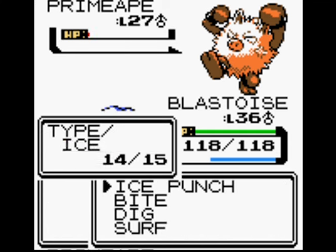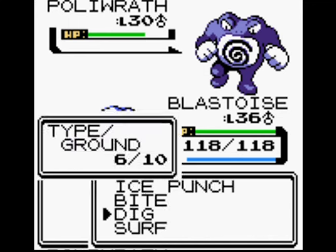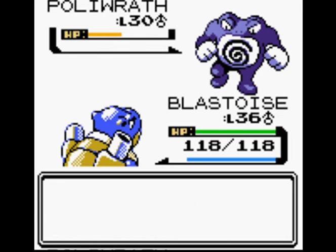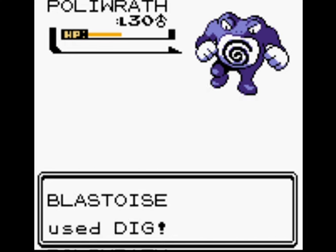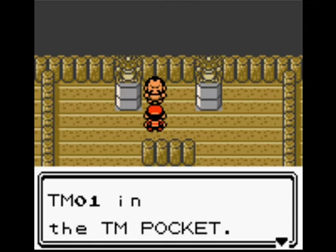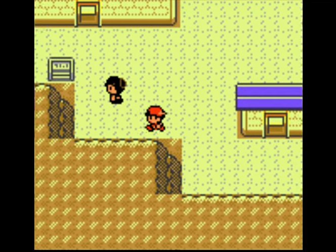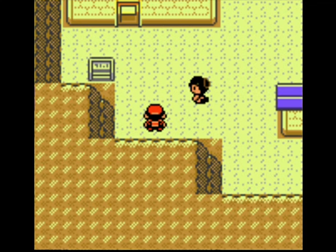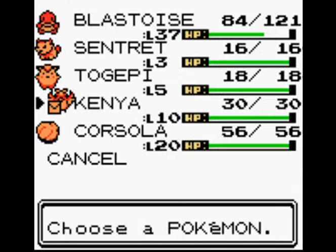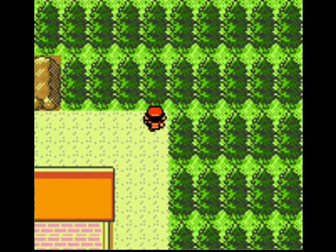Ice Punch on Primeape — good hit, no health lost, perfect start. Dig does damage. Mind Reader — good, we can get another Dig in. It's going to take at least four hits to knock Poliwrath out. That time I got hit by Dynamic Punch. I should be going for Surf, which I did on the second turn. This time we get the win. When it uses Mind Reader it guarantees the next hit. Mind Reader is a good move if you've got moves like Zap Cannon or Dynamic Punch.